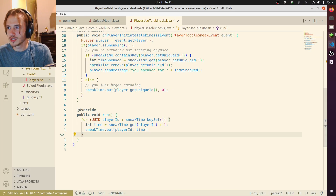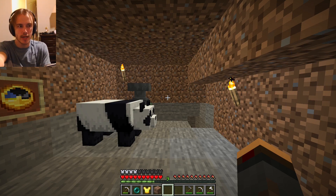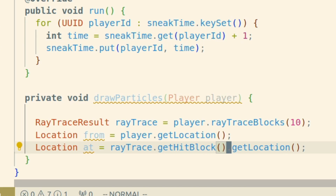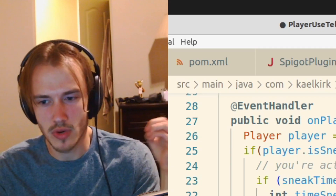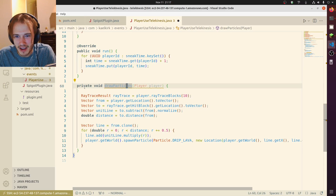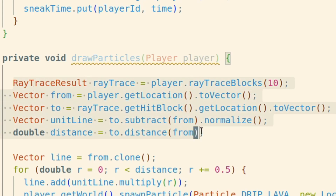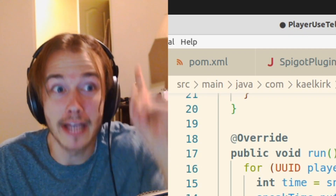Now what I want to do is have wherever they're looking, I want it to go until it hits something and I want it to have particles. We have two locations and I want particles on a line between those two locations. We have this draw particles function that does a bunch of vector calculations, and then every half a block we're going to spawn a dripping lava particle.